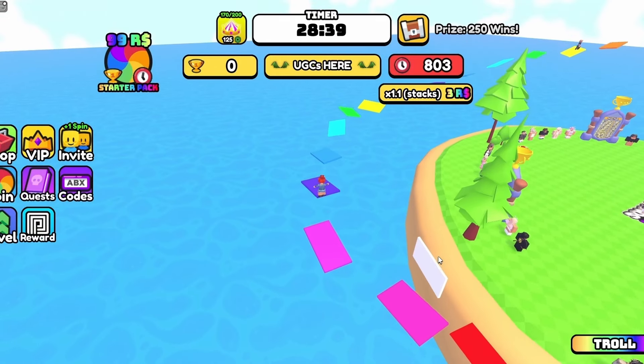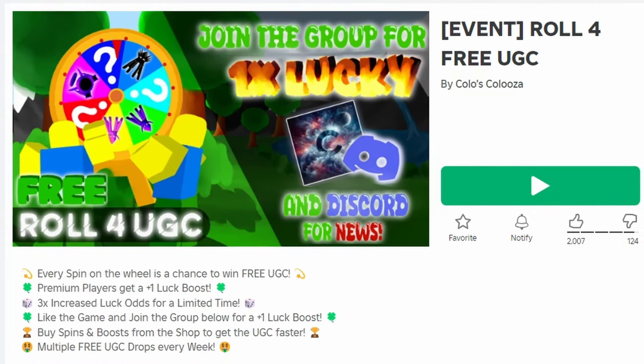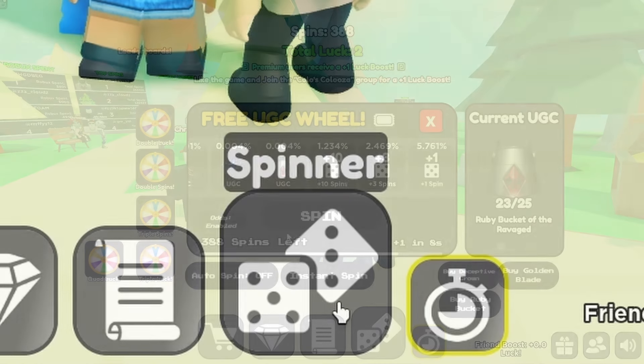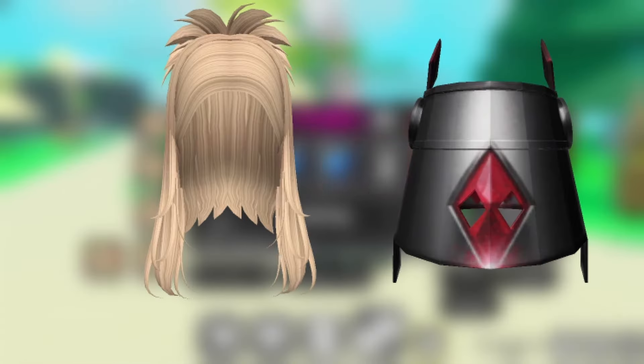To get this new free item, join Roll for Free UGC. Click the button at the bottom and spin until you land on the free UGC. Do you like the items? Let me know below.